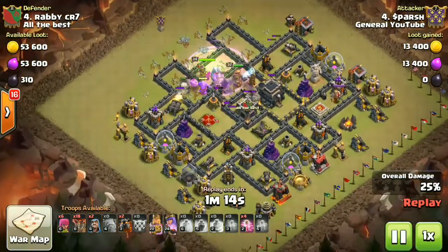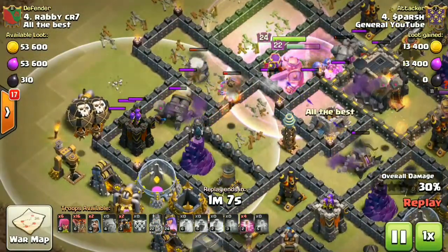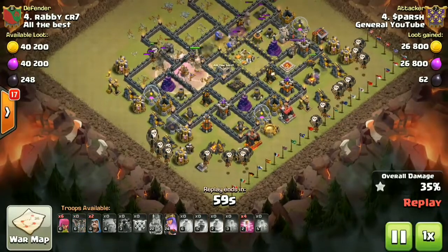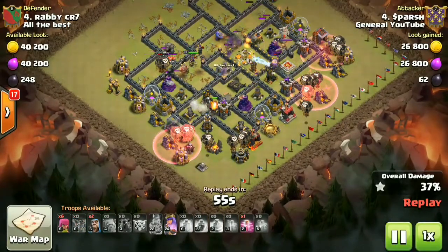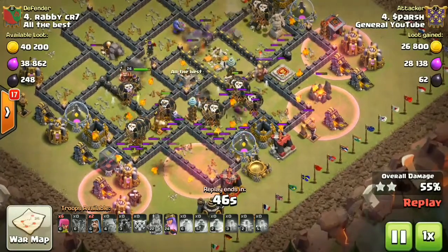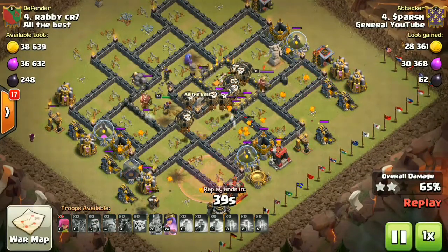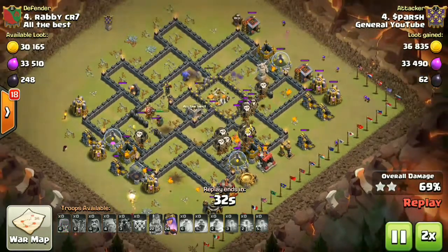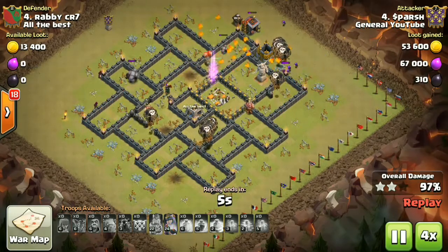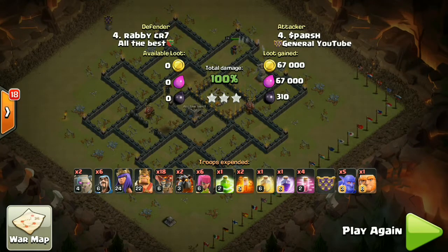Still nothing much to worry about because I needed the heal on my golems and my heroes. I got the air defenses done from here and the laloon potion from the bottom. King and the bowlers everything is alive at the moment. I dropped two loons to take out an archer tower so it doesn't interrupt my laloon pass. I dropped my laloon potion from two side flanks with four haste spells deployed quickly so my loons follow my hounds fast. Everything went down very well — a very quick and easily executed raid.